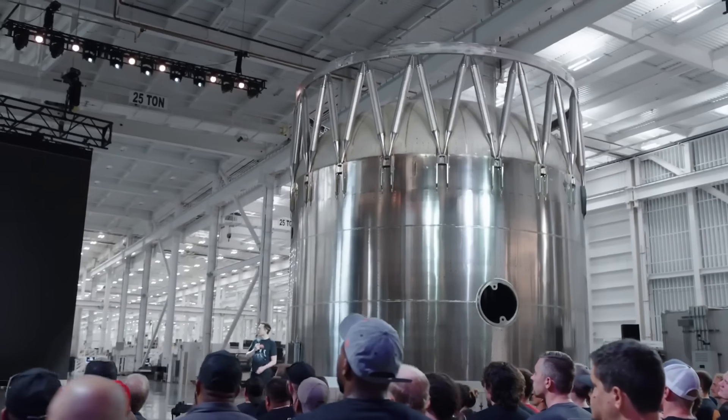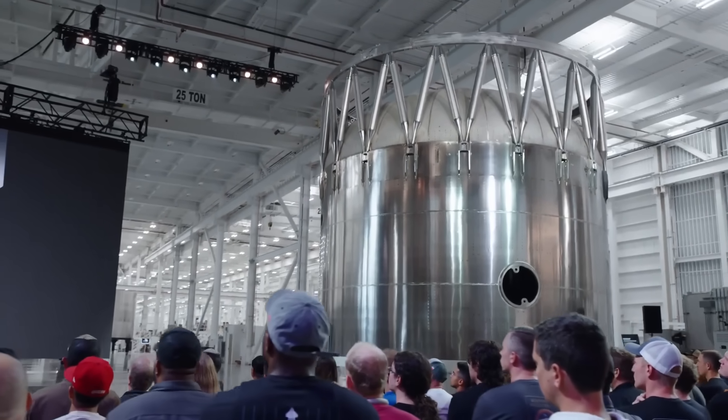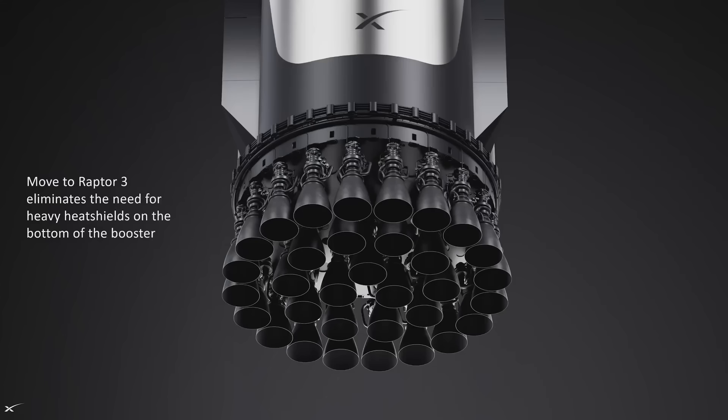My guess is ultimately we're at 4,000 tons here, close to 10,000 tons of thrust. This is the next version of the Super Heavy booster. The booster will look a little naked on the bottom because the Raptor 3 engines don't require a heat shield, so it looks like there are parts missing.